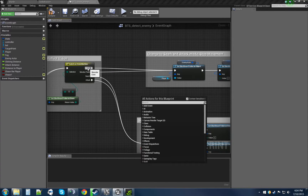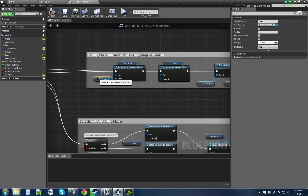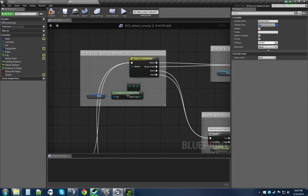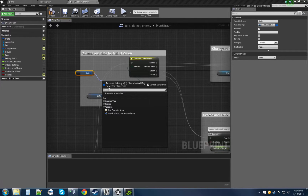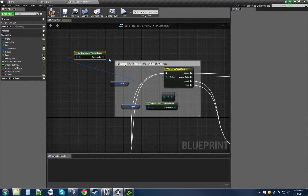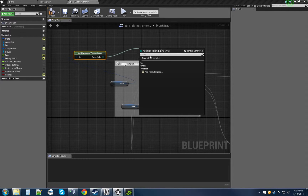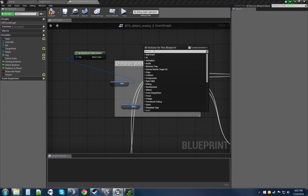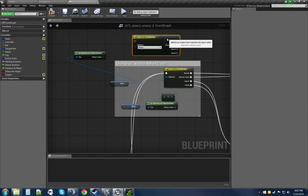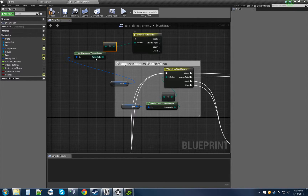If the player is within 500 units, we change our state to reflect visibility — basically saying the player has been seen and is now an enemy. To update the state we get our state blackboard key selector, pull it down, and do get blackboard value. Then we go to our switch-on state machine, plug that in, and do the conversion so you can get the values you need.